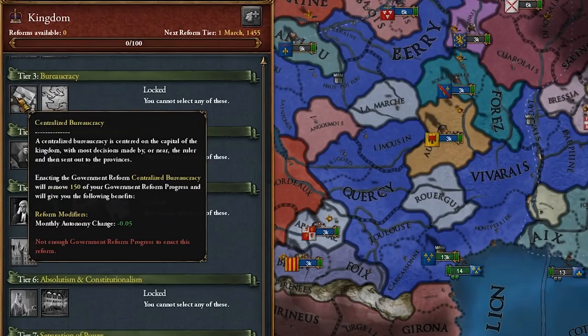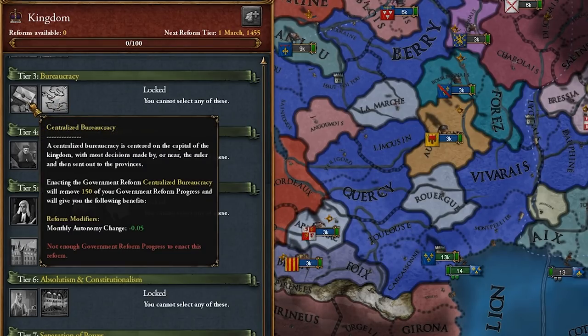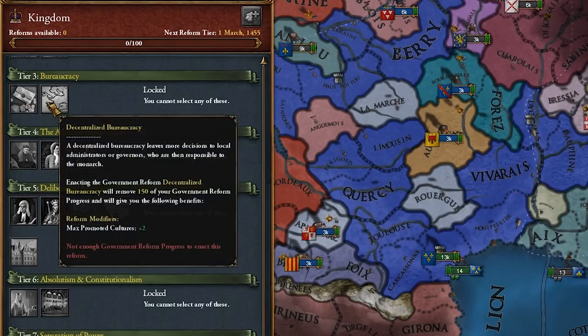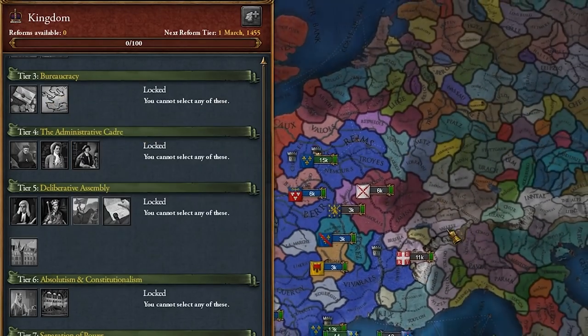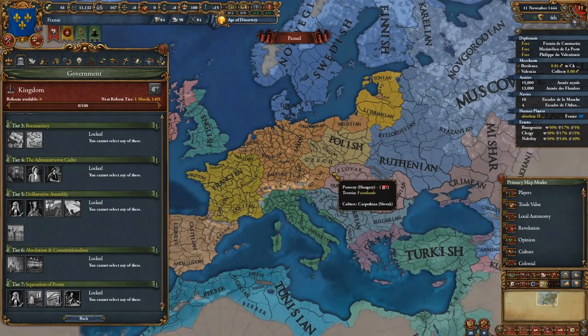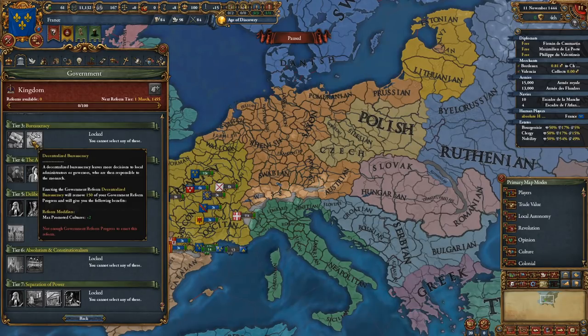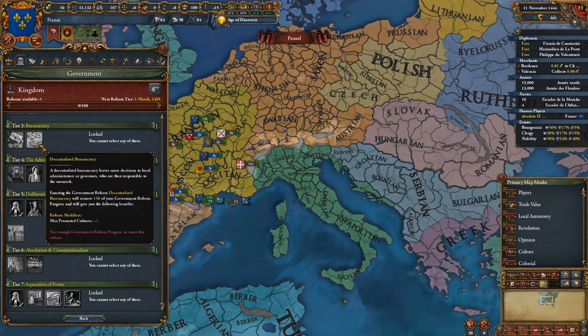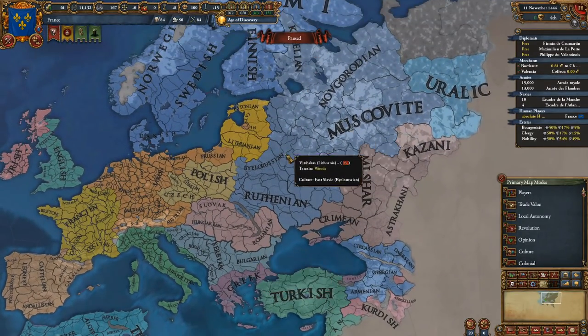Tier three: Bureaucracy. This gives you two options — Centralized Bureaucracy and Decentralized Bureaucracy. I pick Centralized Bureaucracy 90% of the time. Decentralized Bureaucracy feels like it's for special scenarios, especially in the HRE when you're stuck as a duchy with a bunch of smaller cultures. In most of my runs, especially single player, I usually reach empire rank quite fast, and when you become empire rank all different cultures become accepted cultures, so you don't need to promote them.